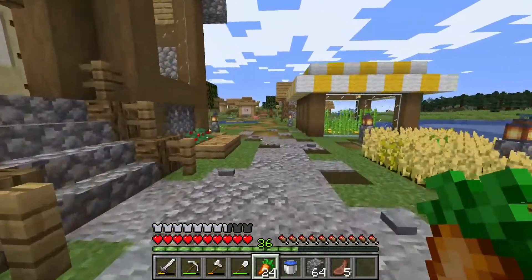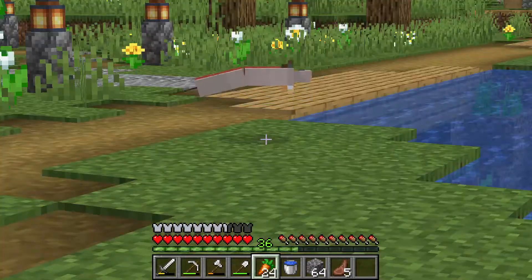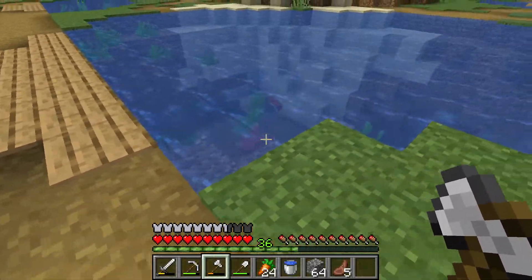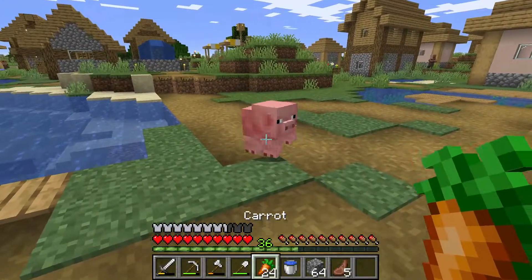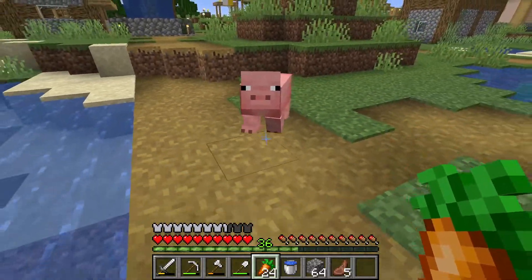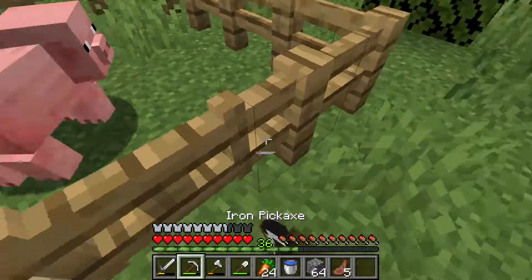I did see one right over here somewhere, so let's go ahead and get this guy and then we can find one more. Emergency - let's try to get him back in. We got him! He almost sacrificed his own life. Let's grab this pig right here, we'll bring him back to the pen. There we go - first pig is in, that's perfect.